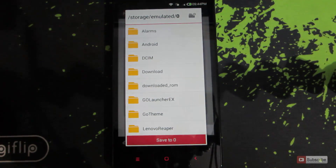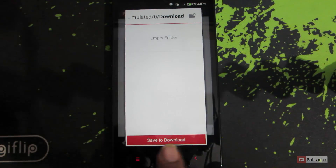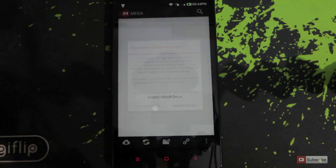Select the directory where you want to save it. I am choosing the Download section and saving to Download. Just give it some time as it is downloading. You get a confirmation saying that the file is downloaded.